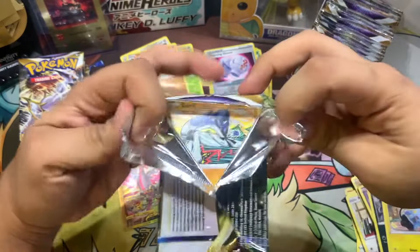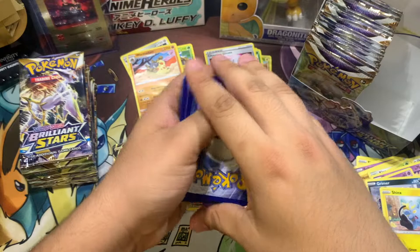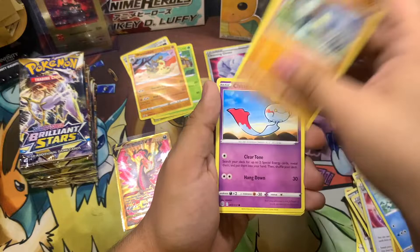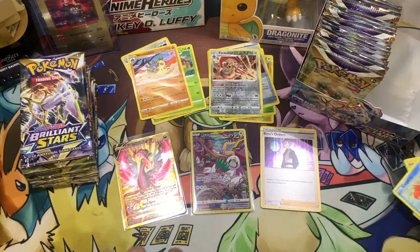Let's see what we get from this Whismicott pack — I think the Whismicott art was the one that gave me the gold card last time. So we got Water Energy, Magma Basin, Crawdaunt, Ultra Ball, Corphish, Golett, Chimecho, Chimchar, Escavalier, and a Boss's Orders holo rare. Alright, let's keep it going and see if we can get another character card.